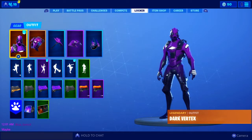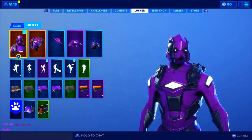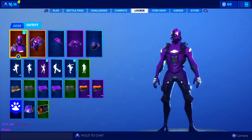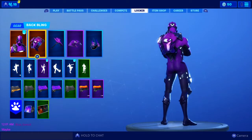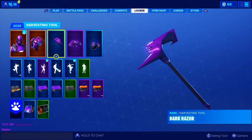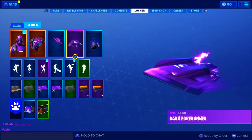So yes, we have the Dark Vertex skin. It looks pretty nice. I'm going to be rocking him for a while because he looks pretty cool. He is a reskin, but that color is just amazing. Everything that comes with the bundle is just lit. We have the Dark Deflector Back Bling — looks pretty nice. I'm really loving this pickaxe, especially with this purple lightning. The Dark Razor. That's lit. And of course, this glider as well — the Dark Forerunner. I'm not going to be using it too much though because it does seem like it's a little loud.